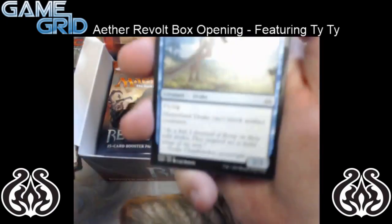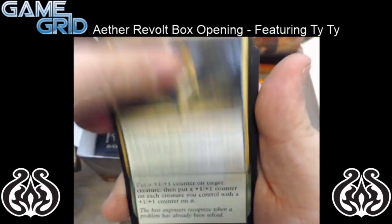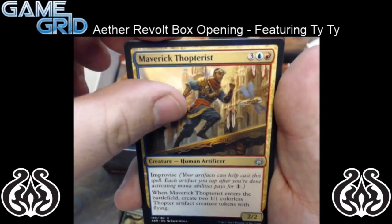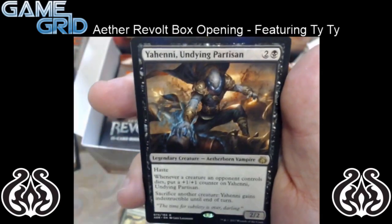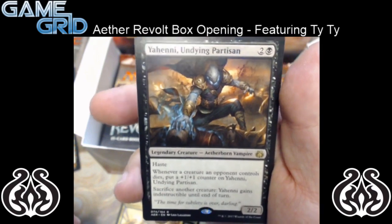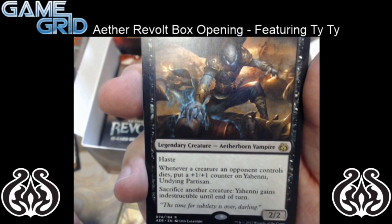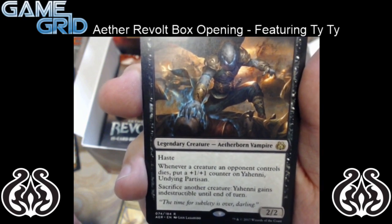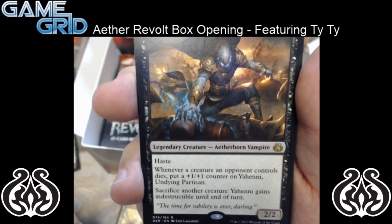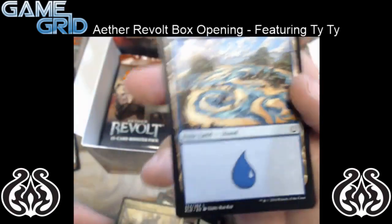We're about halfway through this — it's going to be kind of a long video. I'm going to try and go a little faster. So we have Rogue Refiner, Life Crafter's Gift, and Maverick Thopterist. And for our rare, we have Yahenni's Undying Partisan — it's a really good card, a 3 mana 2/2 with haste. It's a legendary Aetherborn Vampire. Whenever a creature an opponent controls dies, put a 1/1 counter on Yahenni, and sacrifice another creature — Yahenni gains Indestructible until end of turn. So that's pretty sweet.